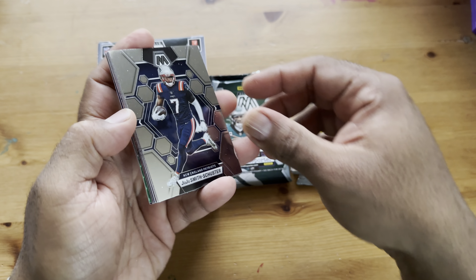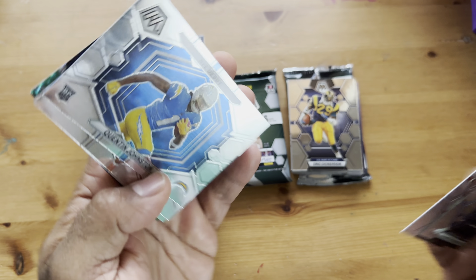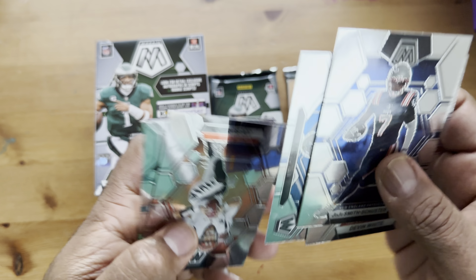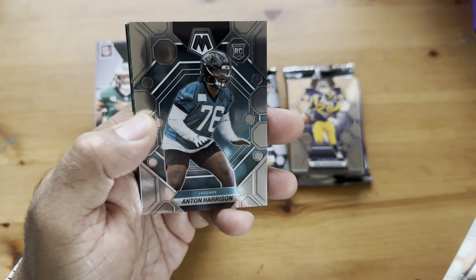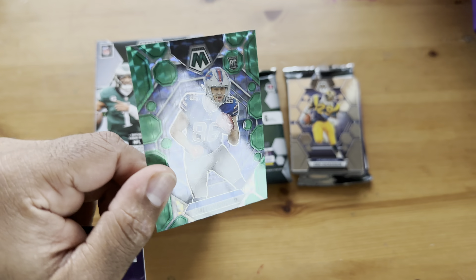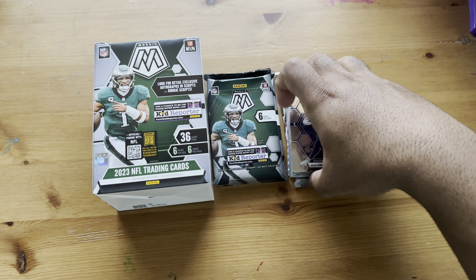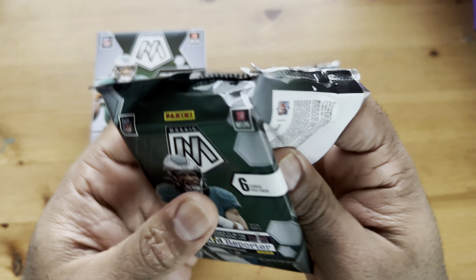JuJu Smith-Schuster, Devin White, Quentin Johnson — I don't know who he is; he's a first-round pick that hasn't done much. Joe Burrow base, Anton Harrison, Dalton Kincaid green. Can't believe the only card that was messed up for me was a Bryce Young from a couple videos ago. Second-to-last pack — come on, give me that micro mosaic, please.